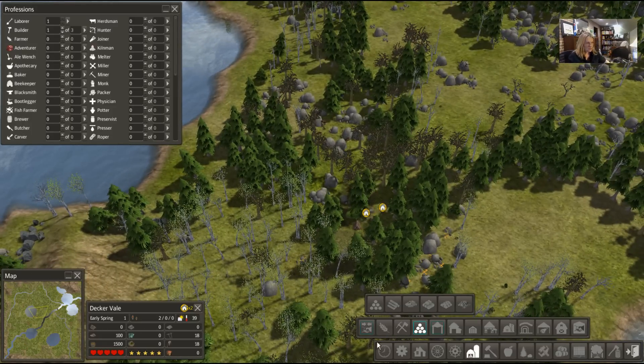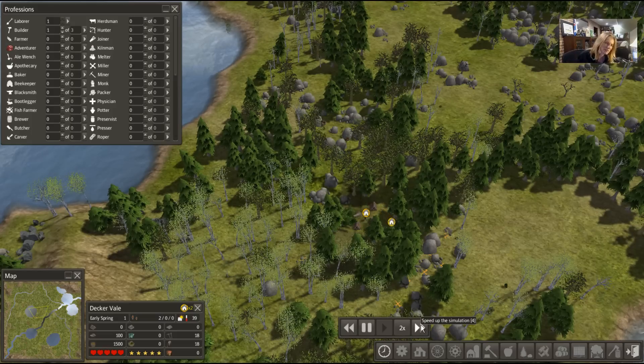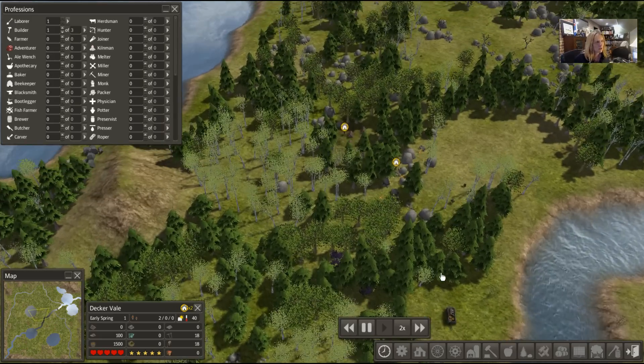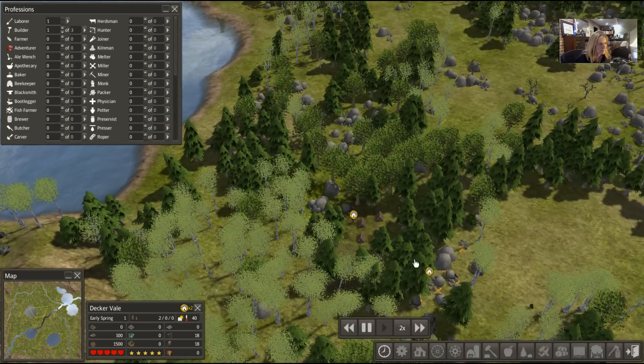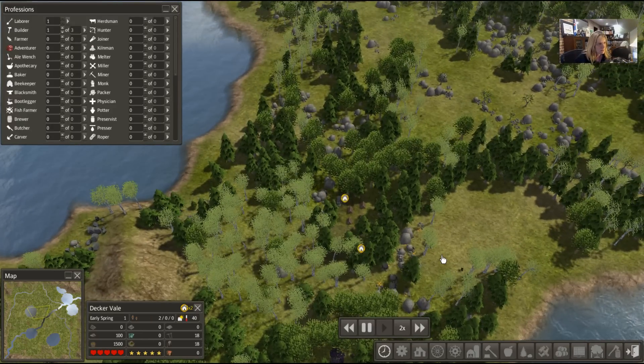We don't need a ton of room here — we can just fill that up for now and build as we go. I'm going to speed this up a little bit because watching trees fall in slow motion is a little painful. This is a problem because they're gonna have to come all the way back here for eating, which is going to be a tedious process.